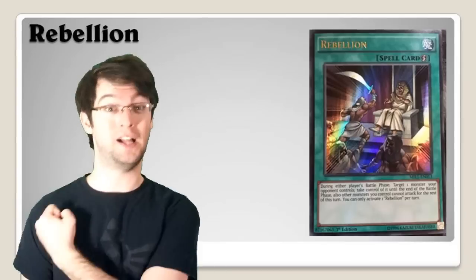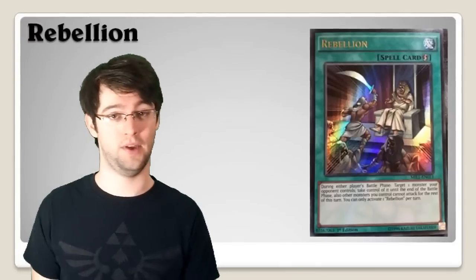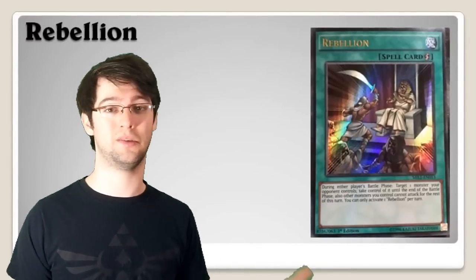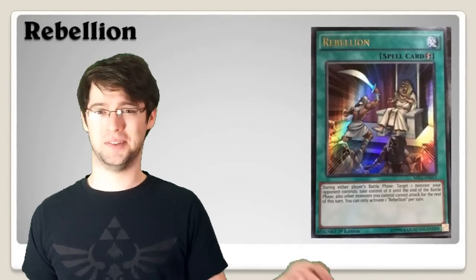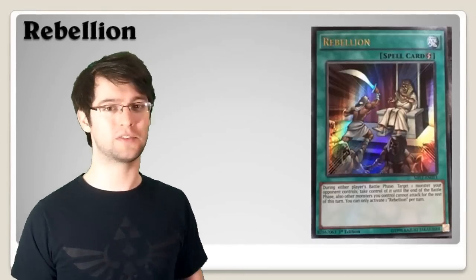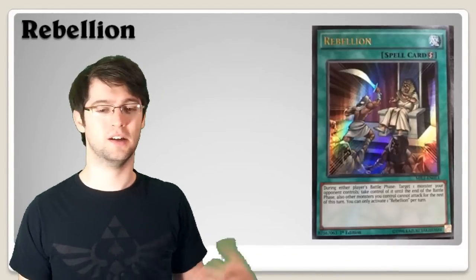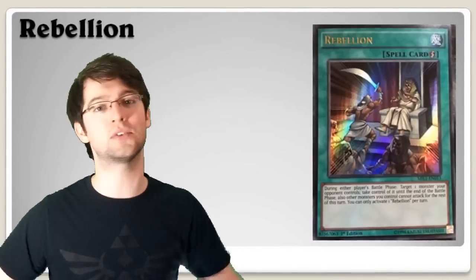Number 9: Rebellion. A quick play spell that lets you, during either player's battle phase, target one monster your opponent controls and take control of that monster. You can use this to block an attack or grab their biggest monster to finish off their life points. The only problem is the card is returned to them at the end of the battle phase, which limits its use — unless you're playing Merlin and can synchro with it, or Cosmos could use a Dark Destroyer in the middle of the battle phase to pop it before it goes back. There are interesting uses and it'll be interesting to see what people do with it.